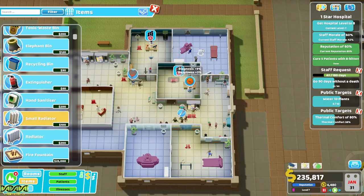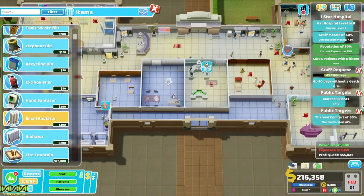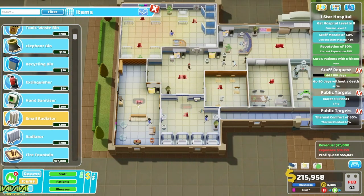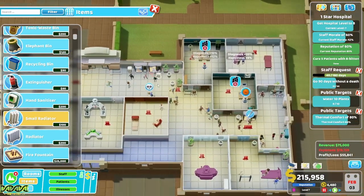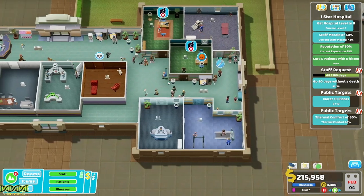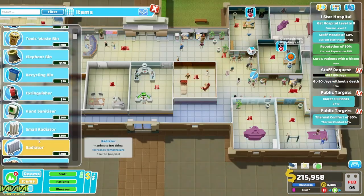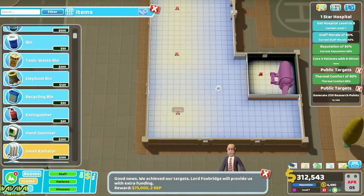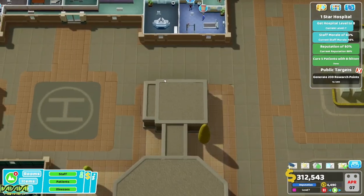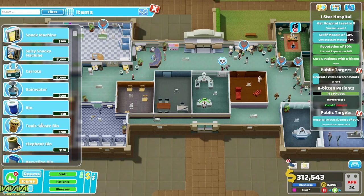Thermal comfort of 80 percent — does that mean I've got to put in heaters? If I stick in a radiator, a little bit better. Does that work? Up to 60 percent — more radiators needed. There we go. Now we need 200 research points.